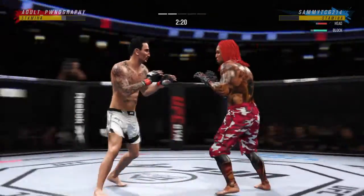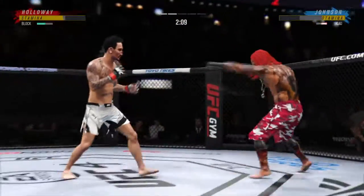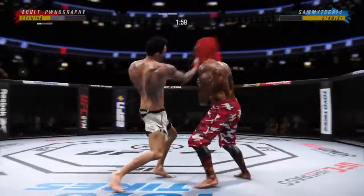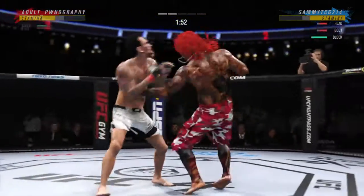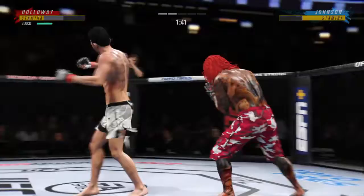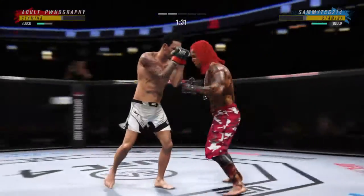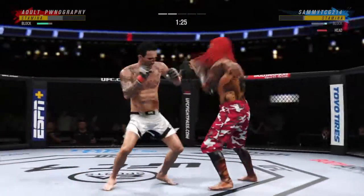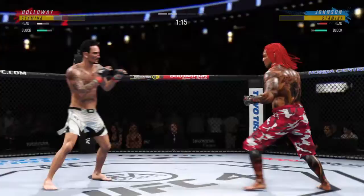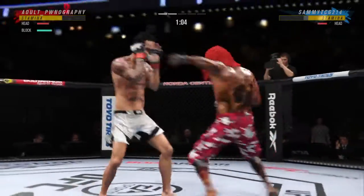Nice kick there by Holloway — how about that chin! Liver kick, and he tags him with the straight hand. Nice job by Holloway — looks a little wobbly on his feet. Big left hook there, oh what a shot! Another swing and a miss — when your gas tank is this low you've got to find times to preserve energy. Get out to space, find places to rest and recover, get against the octagon, go to the clinch — find ways to recover so that when you have that next explosion it actually has some meaning.